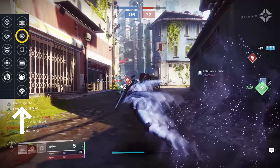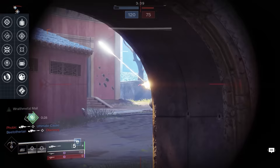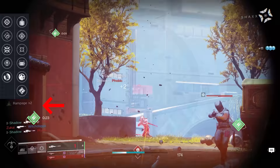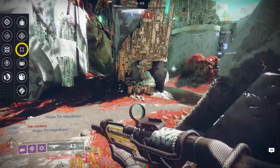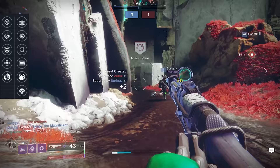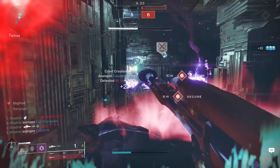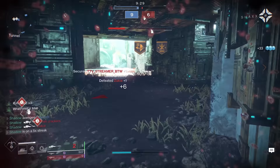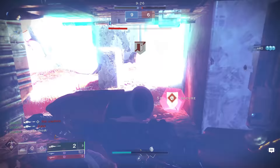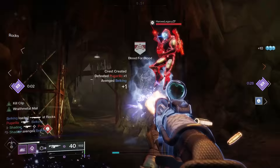The last column is where things get interesting. Rampage can be cool in 6v6 because at 2 or 3 stacks you can start body-shotting guardians who aren't running a massive amount of resilience, though it's not really useful in Trials. Moving Target is a fantastic option, adding 10 aim assist — particularly important on Bite of the Fox because it has a low aim assist stat of only 43, compared to something like Apostate's 73. It can also roll with Opening Shot, perhaps the best perk to pair with Snapshot, giving a big boost to accuracy and range on your first shot.